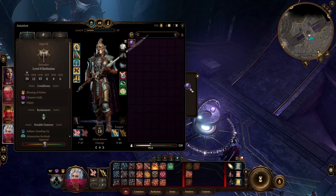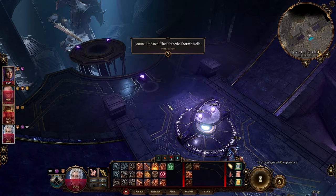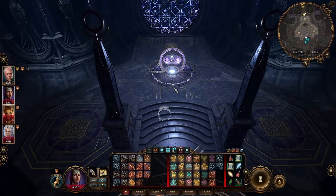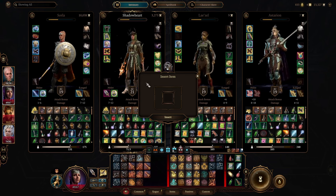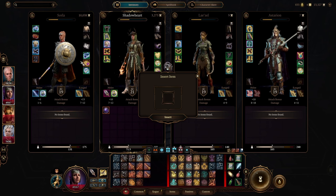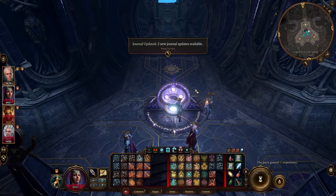With the fourth umbral gem in hand, return back to the original area, go to the center, put one gem into the altar, take the elevator down, then place three gems into the following altar. This concludes the walkthrough and guide for the Gauntlet of Shar, and that's because what happens from here forward is dependent on your own individual playthrough. As always, thanks for taking the time to watch, and have a great day.